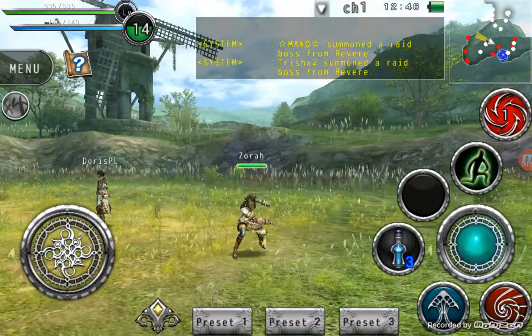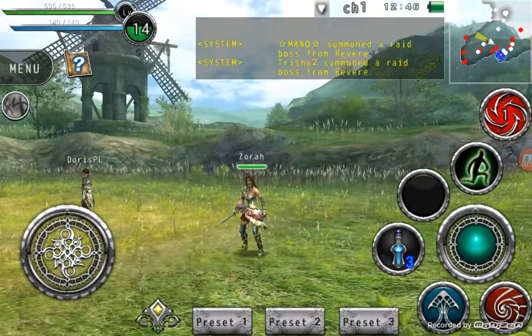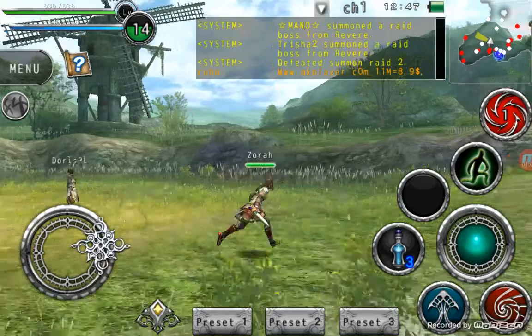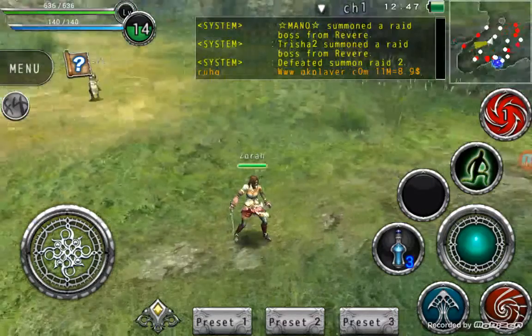And this is the fight button. Jump. Stigma. You level up when you kill enemies in this game — obviously monsters, whatever you want to call it.